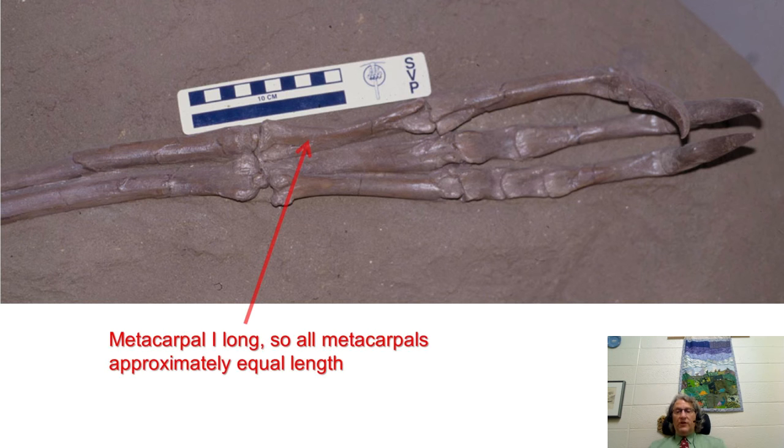What makes an ornithomimosaur an ornithomimosaur? One defining trait is the manus — digits 1, 2, and 3. Unlike in most theropods, where metacarpal 1 is much shorter than metacarpals 2 and 3, in ornithomimosauria it's almost as long, and in some cases even longer. So the hand has switched from the ancestral dinosaurian hand where the thumb comes in at a markedly different angle, to something that more hooks and clamps — moving away from grasping food toward clamping.